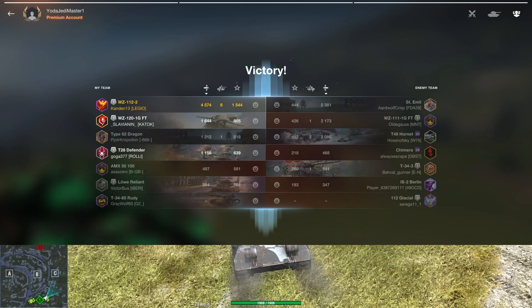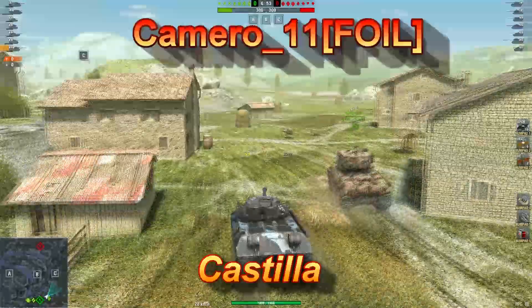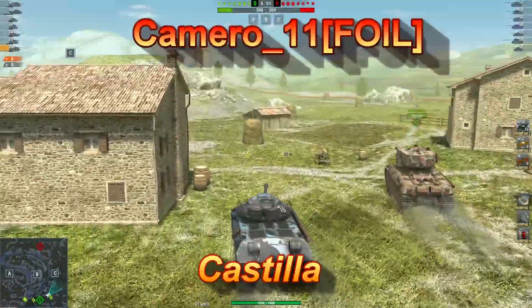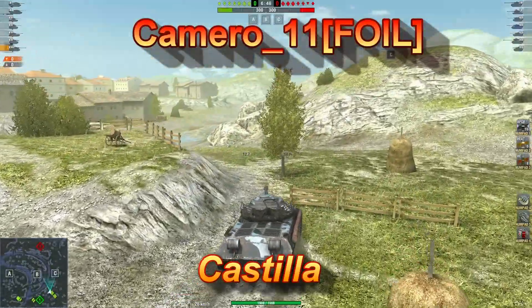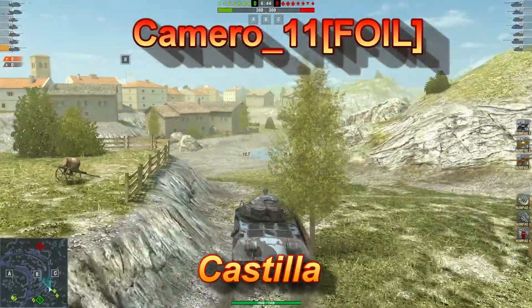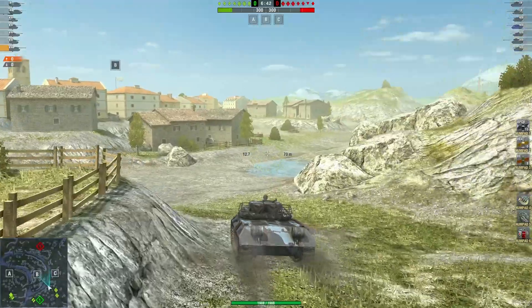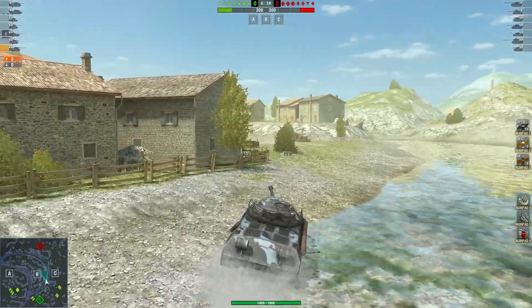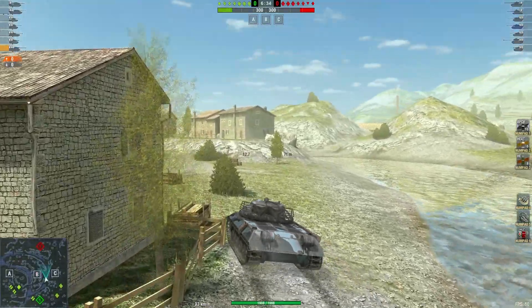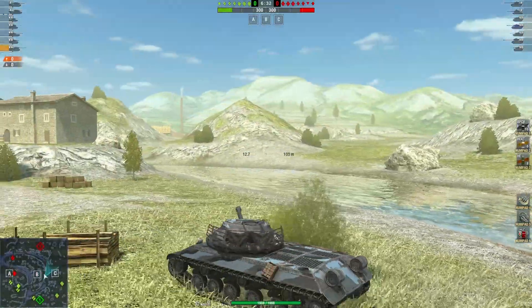Our second replay is from Camaro 11 of the Foil clan, playing on Castilla — thank you for your replay. This time we're starting off on the other side of the map, and he does have the premium camo that comes with the tank, or you can purchase it separately depending on the deal you get.